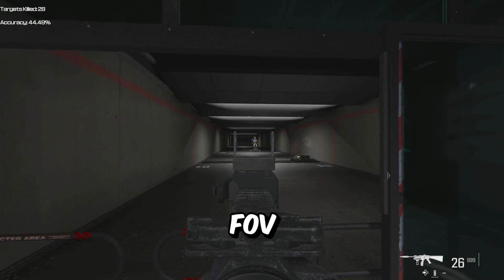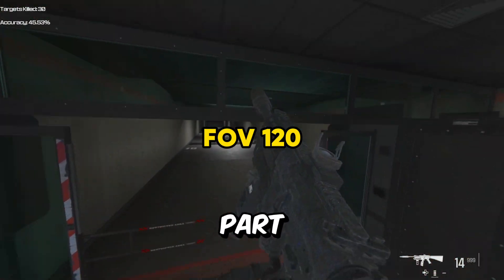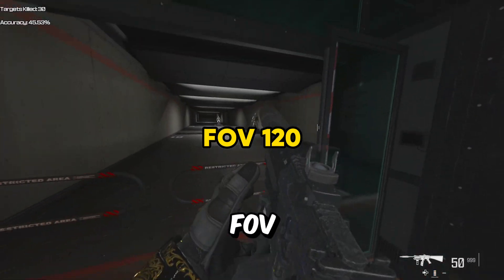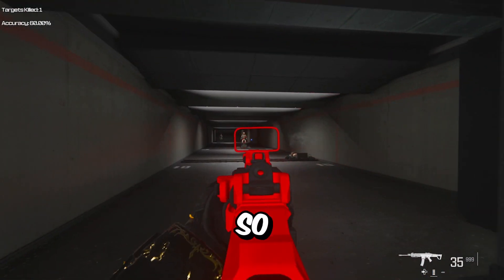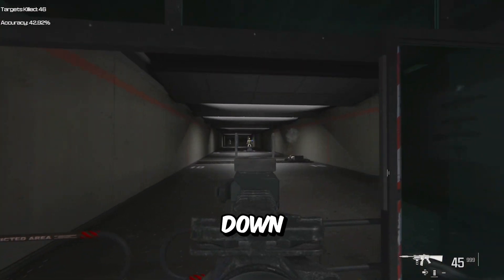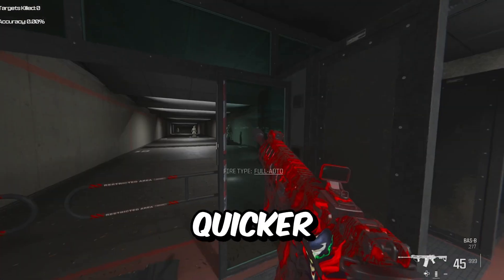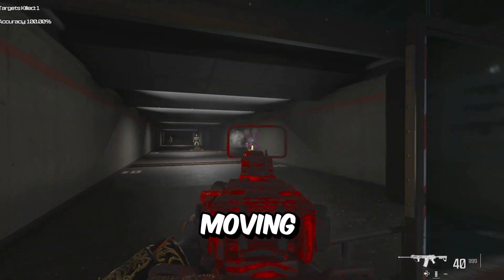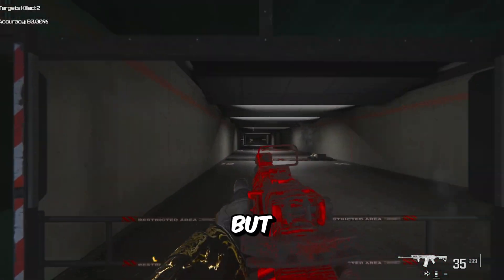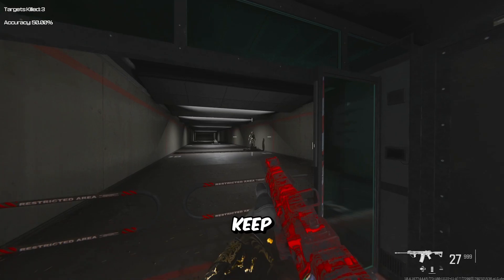First is my FOV. I set my FOV at 120. This is personal preference for the most part, but keep in mind the higher the FOV, the smaller the target is in front of you — so if you don't have settings you're comfortable with to beam straight as an arrow, turn your FOV down. I personally like a higher FOV because it makes me feel like I'm moving quicker and heightens my senses to keep moving.